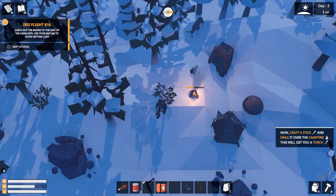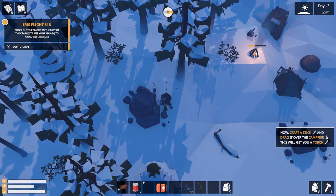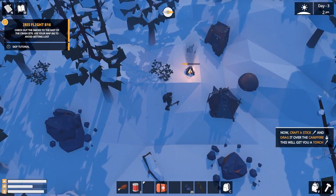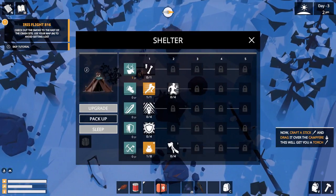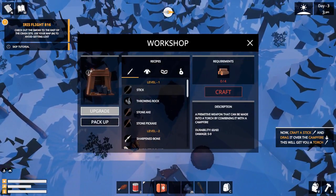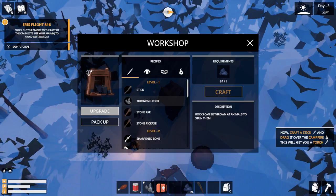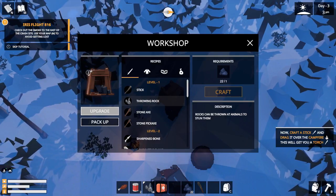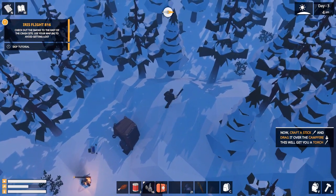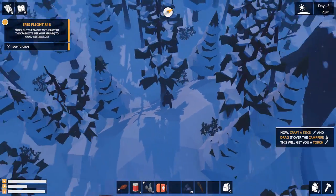Now let's go for a deer. For a deer you're going to need rocks, so we're going to hit the ore node. Every one ore you use gets you two throwing rocks — I think 16 should be enough. There's the deer — I'm just going to change my camera angle to see a bit better.